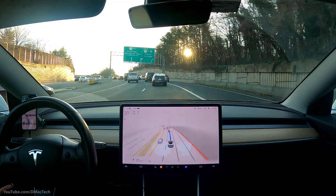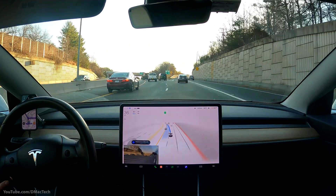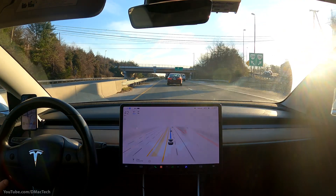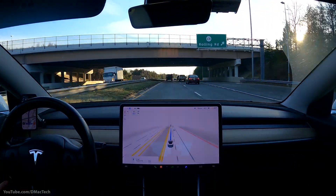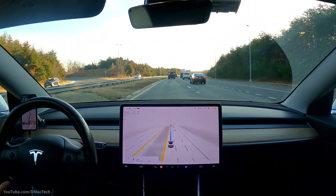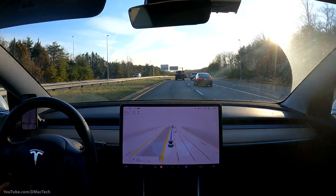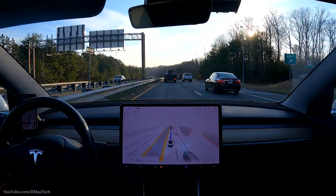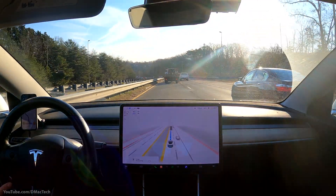The whole point is there are certain things people do that are either going to be technically right or wrong for the laws. There's the human aspect of driving which can fit into that, and then personal preference. Either way, FSD Beta has to drive more like a human within those laws and do things people would do so that other cars can expect the car to do what they would expect.